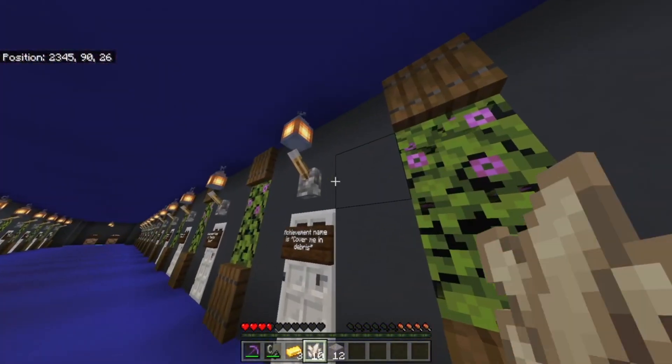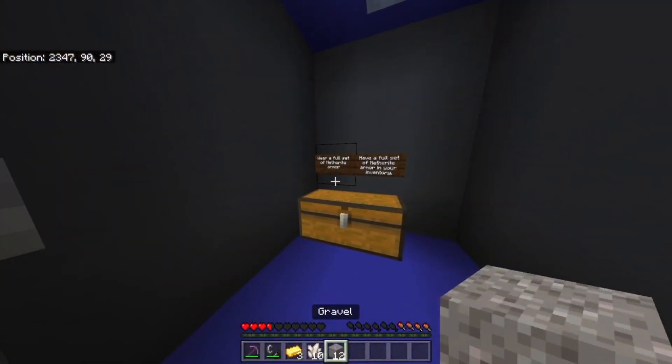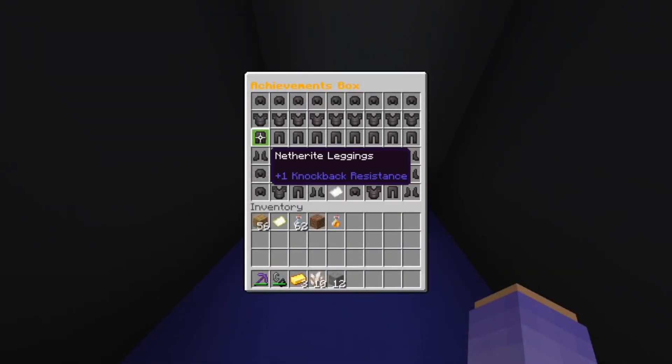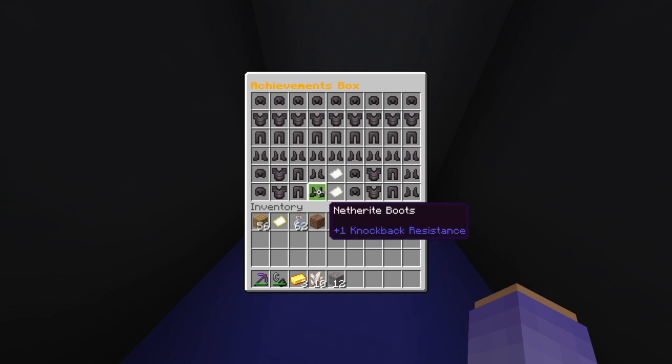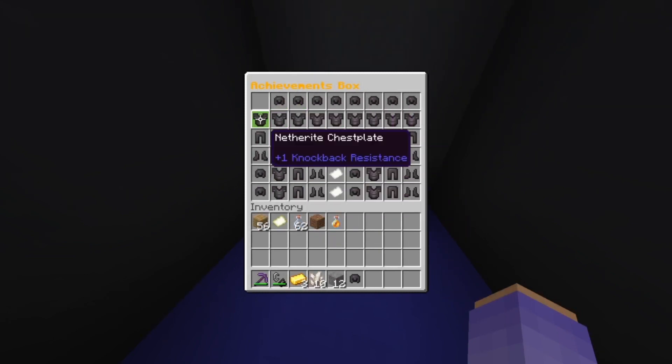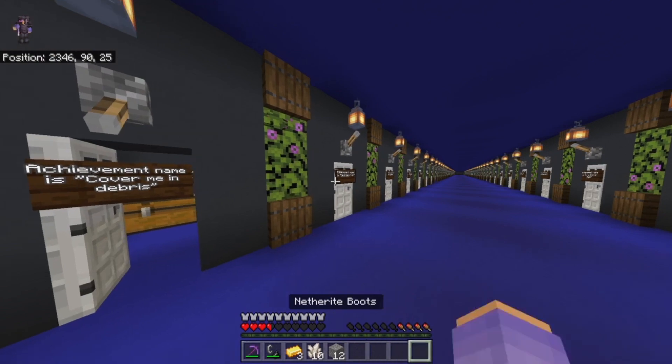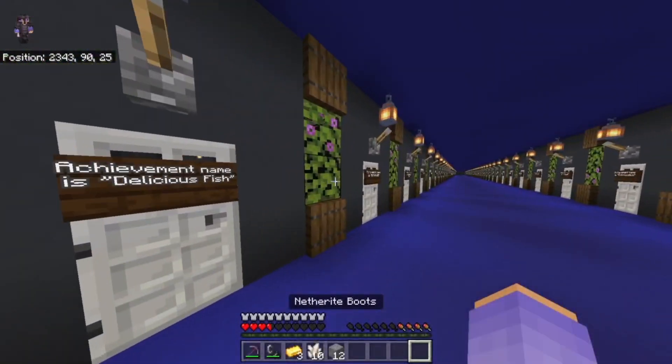So obviously the first step is to get diamond armor, but the next step is to find ancient debris. Now this is all over the nether — well, not all over because it's very rare to find. But you can find it wherever in the nether, and you just have to dig a load in the nether and eventually you'll find some.